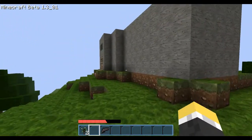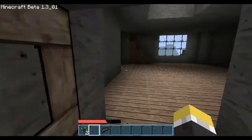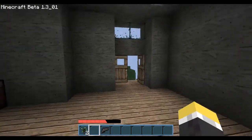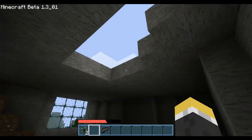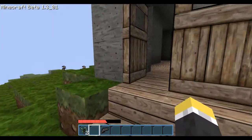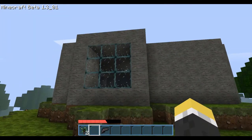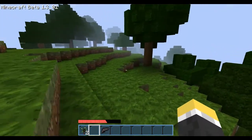This is what I was working on last time - it was going to be the doorway to the base. I could just make this into a new house, but I don't really want to. If I wanted to make a new house, I'd rather it be away from the old one.